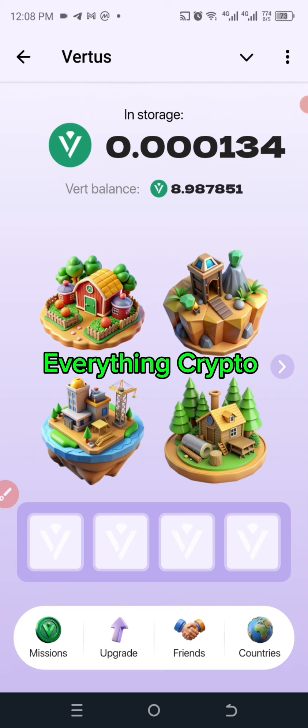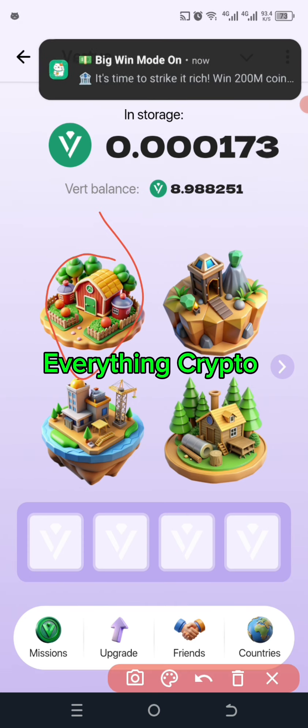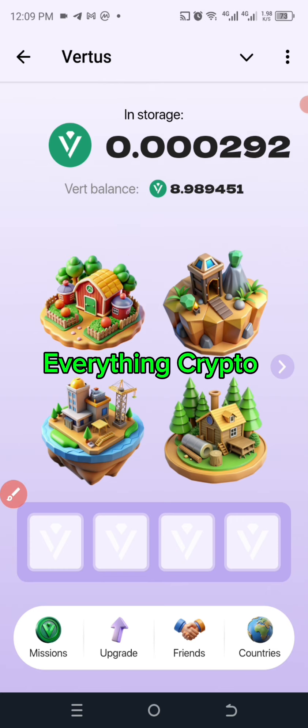The first one on our list today is this one here. The second one on our list is also this one. I'm going to click on it twice, then we'll click on this one again twice. That's just today's combo on Vert, so let's click and get it done.